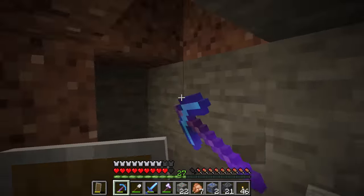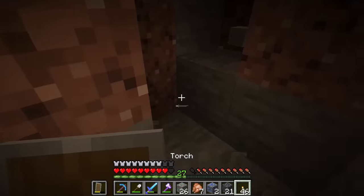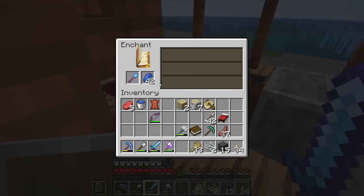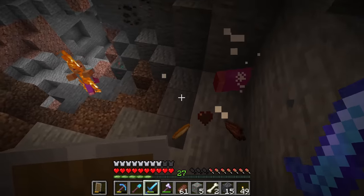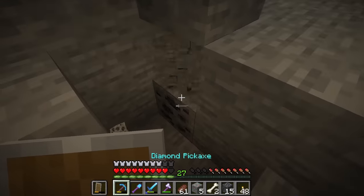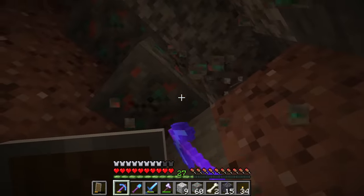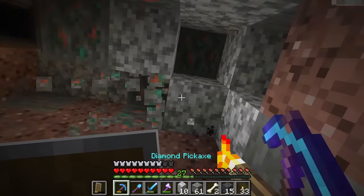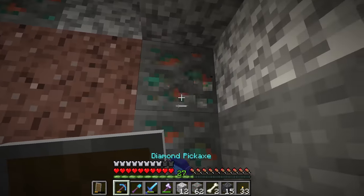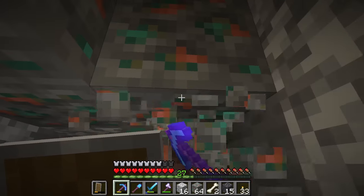Efficiency four, unbreaking three, fortune three — that's not bad, I can't complain. A naturally found copper block — I think this is a copper vein! I've never found one of these before. About four stacks of copper ore. Another copper vein right here — granite everywhere, copper everywhere. I keep placing torches on ore blocks and then mining the ore blocks. Why did I place the torch on the ore block?